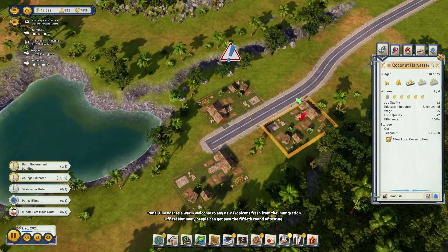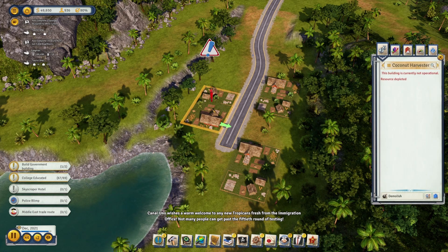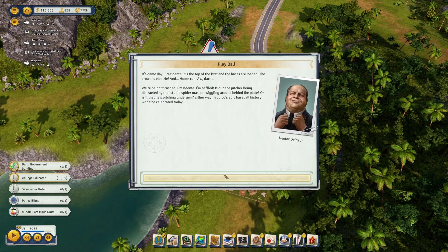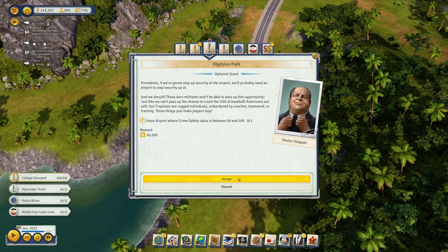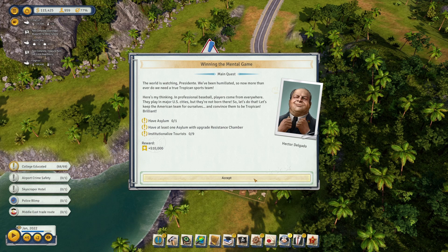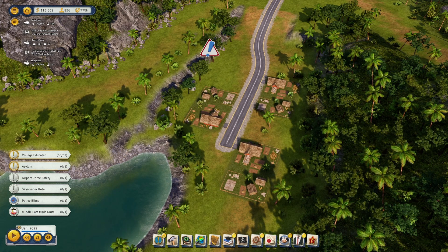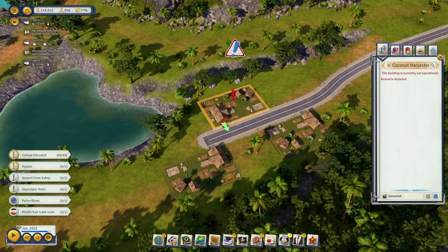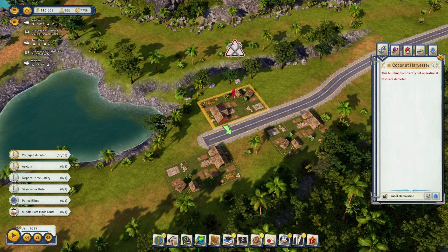I kind of feel like this is a bit of a glitch — I tried moving one of these farms before after it had run out of resources, and when I moved it, it still thought it was out of resources. It never registered that it was in a place with coconuts, so I think it's a glitch. I'm just going to delete that one.